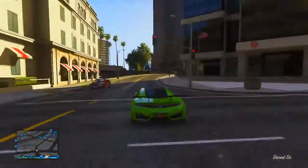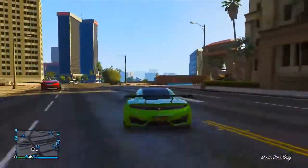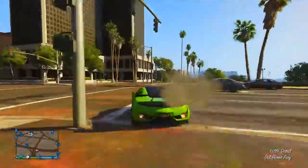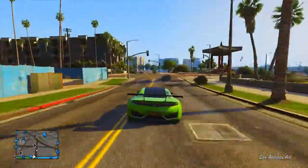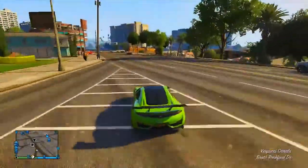Hey guys, it's Declan here and today I'm going to be showing you how to complete all stunt jumps very quickly in Grand Theft Auto Online. This exploit or trick basically enables you to complete all stunt jumps a lot quicker than you normally would, enabling you to unlock things like the lime green paint job on cars a lot quicker. You also get an achievement for doing so as well.